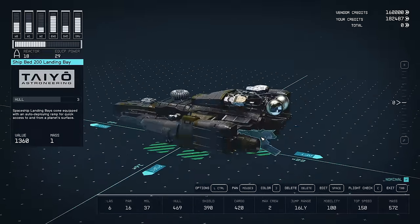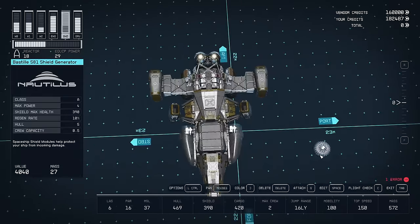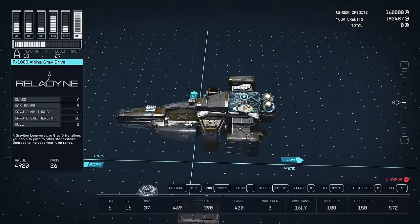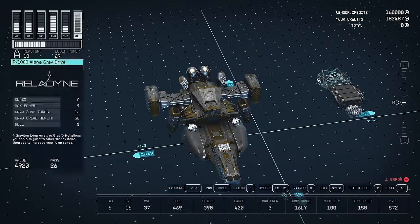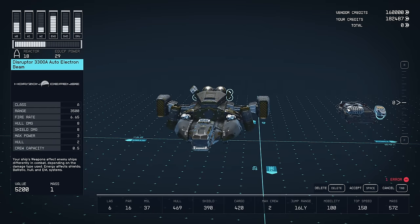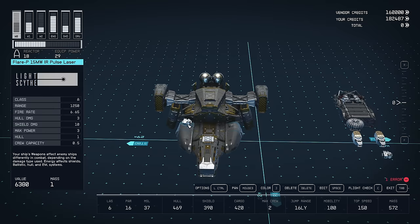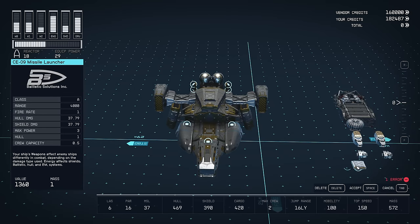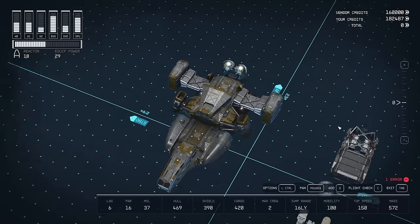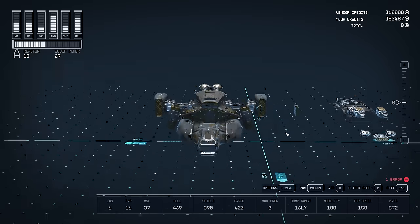The first things we're going to need to change are the shield generator here. We'll move that to one side. We've got the reactor at the front and the grav drive at the back. I'm not going to be using these weapons, although I am going to try to use something similar. I want to keep the aesthetic of this ship - I want it to still look like the Razor Leaf, because otherwise we may as well just be making our own ship.